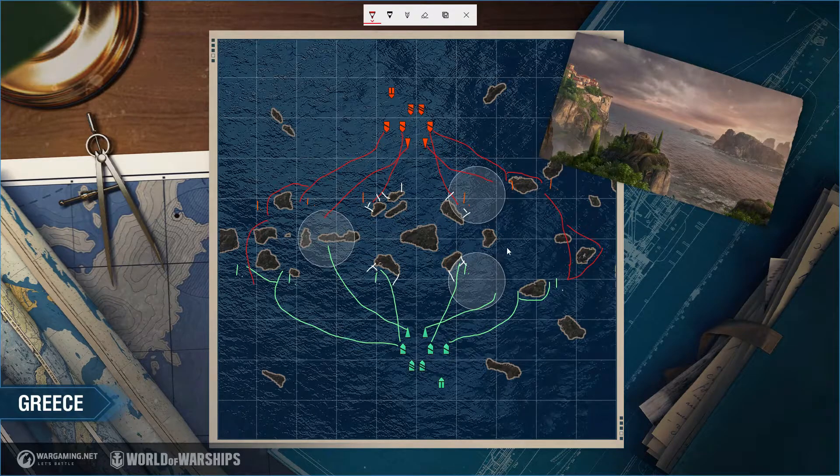The biggest challenge as a cruiser is interacting with destroyers. If you become detected in position and can't see what's detecting you, that usually means a destroyer has moved up and is lining up torpedoes — likely coming from that direction. Pop your hydroacoustic search if you have it, then back up. If the flank is starting to fold, do your best to back up and prepare to turn out.